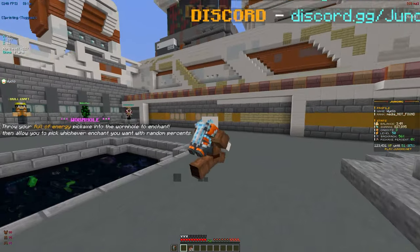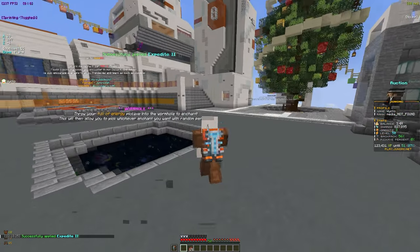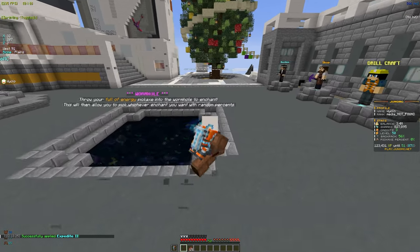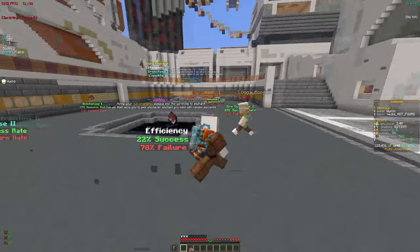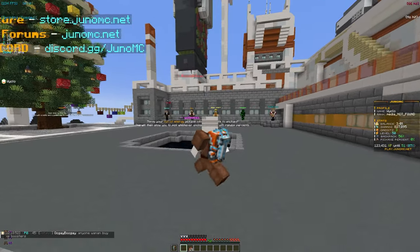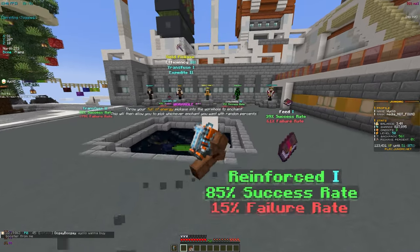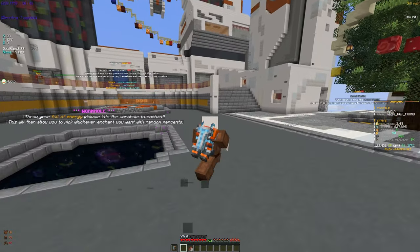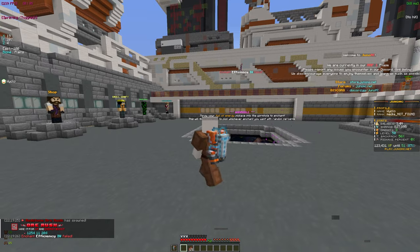If we get Efficiency 5 and Expedite 3 on the pickaxe that would be insane and we could keep upgrading later. We did get Expedite 2, we'll take that. Now there's Efficiency 4 at 20-22% - this is a hard choice but we have to risk it. It did fail, that's unlucky. Next roll also has Efficiency 4 alongside XP Boost 3 - going for Efficiency since it's higher percentage at around 65% - and it failed again, very unlucky.